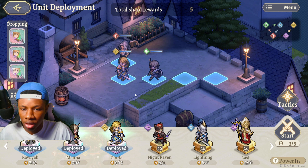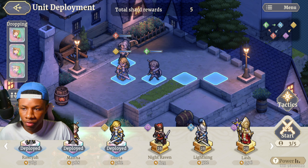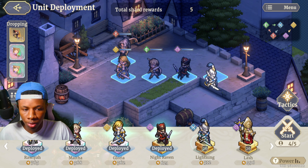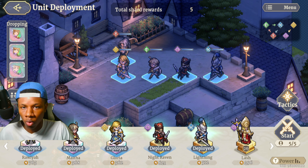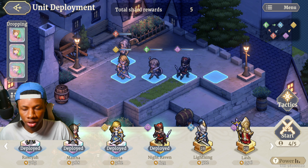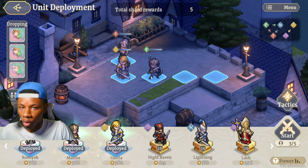The more units you put in, the fewer shards you get for each specific unit. If I put in an epic unit here it drops to one or two shards, and adding more brings it down to one. So the more heroes you deploy, the less shards you get per unit — that's why I recommend using only two or three units.